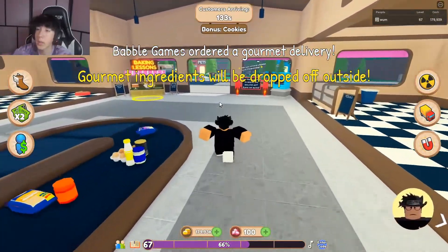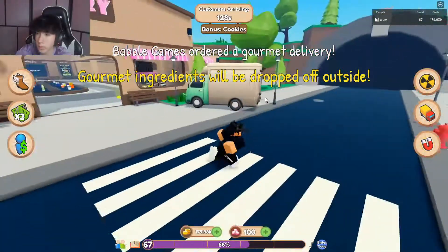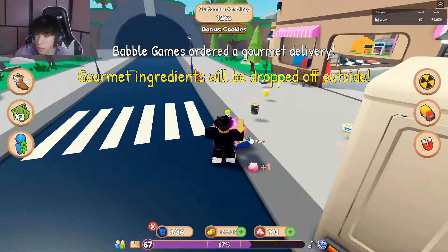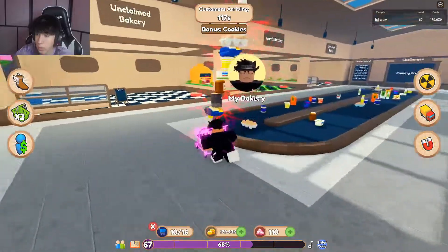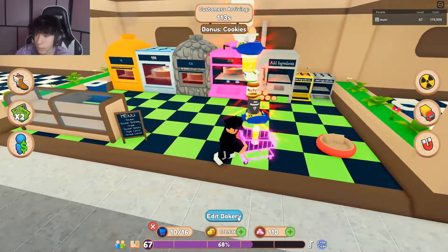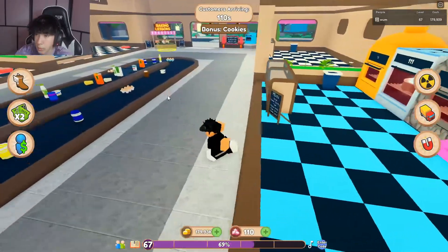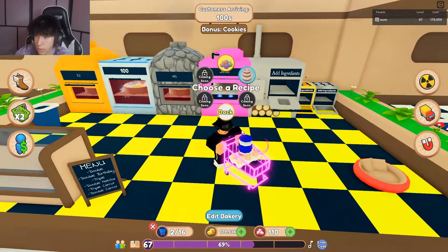Gourmet ingredients will be dropped off outside, so let's get those gourmet ingredients so we can make more money and maybe even get a more rare custom or fancy cake. You also get rubies if you pick these up, which can be used to buy things like flooring - the disco floor is like 450 rubies - so yeah, they're pretty useful if you want to decorate your spot.